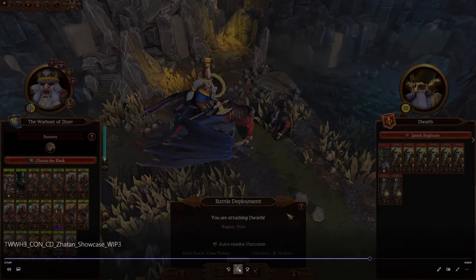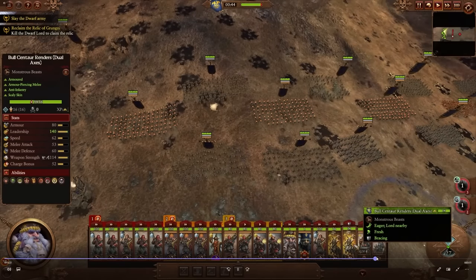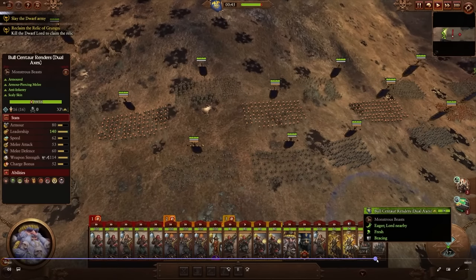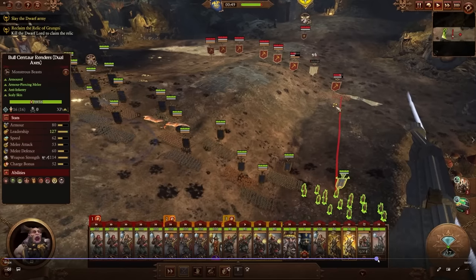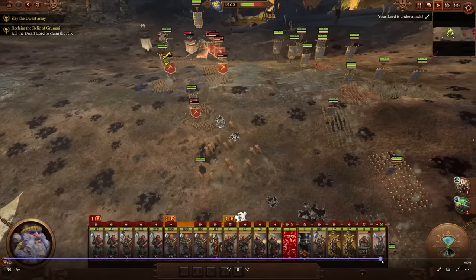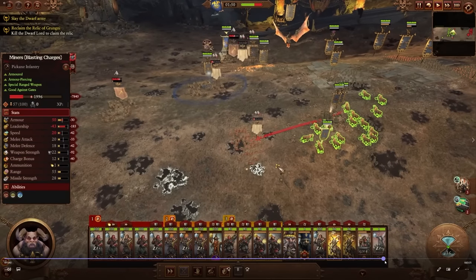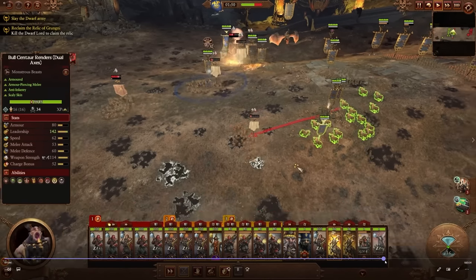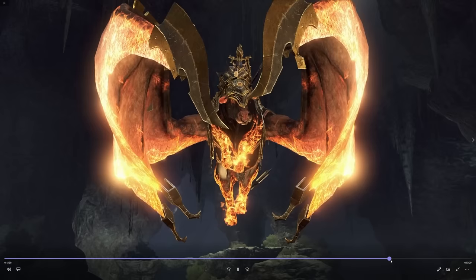We also see the Bull Centaur Renders with dual axes: 114 weapon strength AP with bonus versus infantry, 62 speed, 53 melee attack, and 60 melee defense — very quick and still defensively capable. The Infernal Guard Great Weapons at 44 weapon strength with sundering attacks — not AP — are excellent. This is a cool little montage wrapping up with Zatan the Black, then a Sorcerer Prophet, then an overseer or chaos dwarf Lord, showing off the Dreadquake Mortar going off.